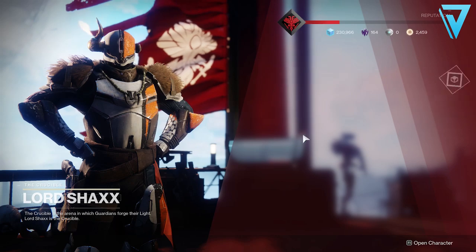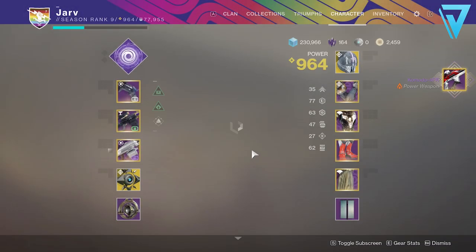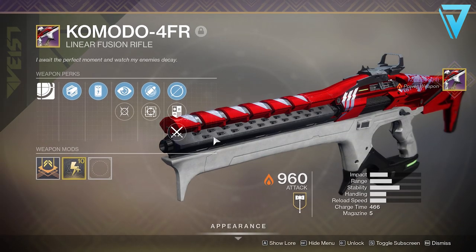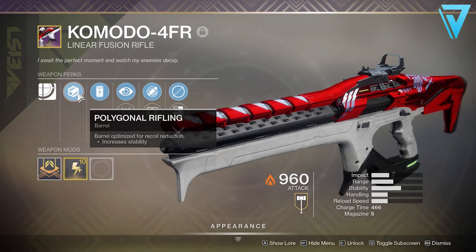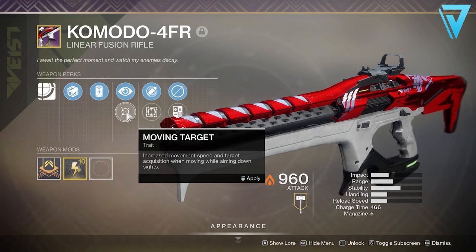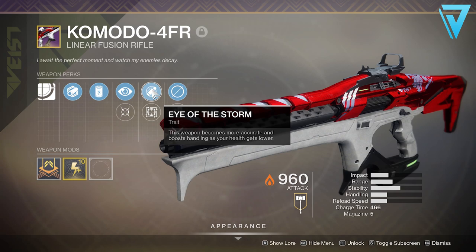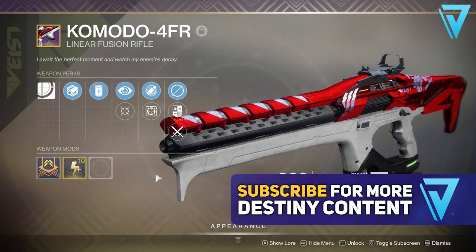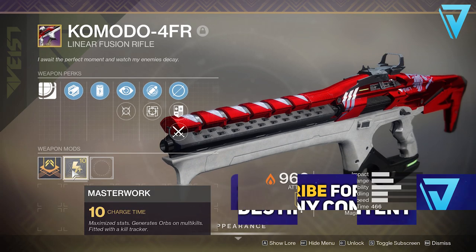So there we have it, guys — that is how you can get your hands on this season's Ritual Linear Fusion Rifle from Season of Dawn, Season 9. I hope you found the hints and tips useful. If you have, be sure to leave a rating down below — that really helps me out on the channel. If you're new and want to keep up to date with all the latest Destiny 2 content, be sure to hit subscribe. I'm going to jump back into the game, but I will catch you all again very soon.